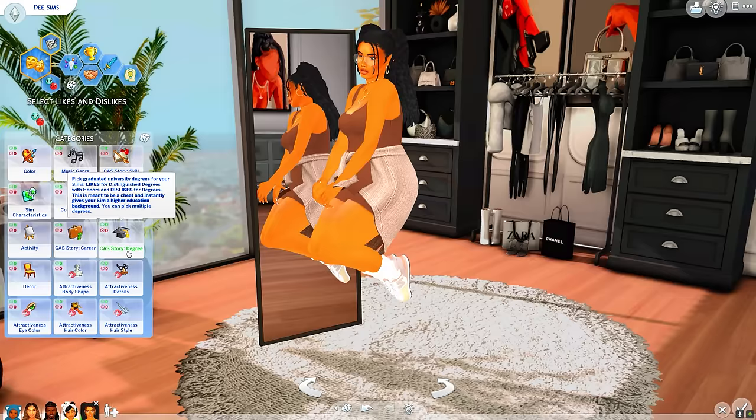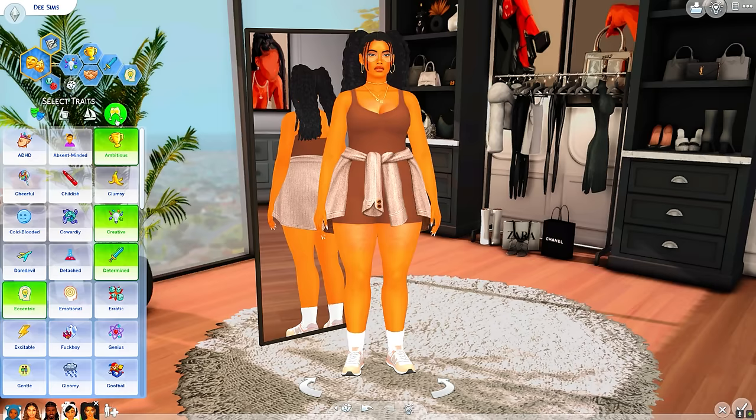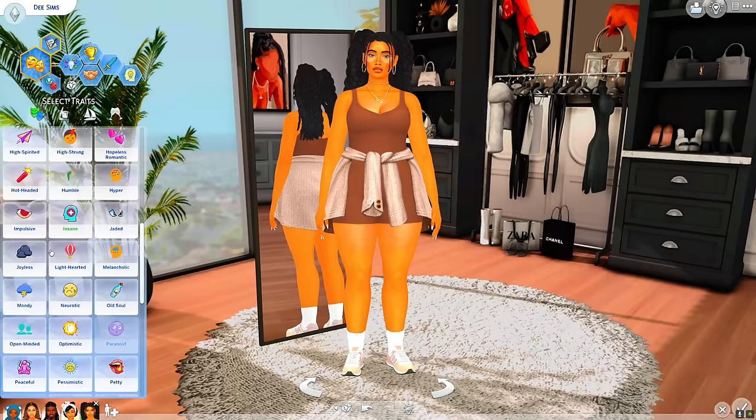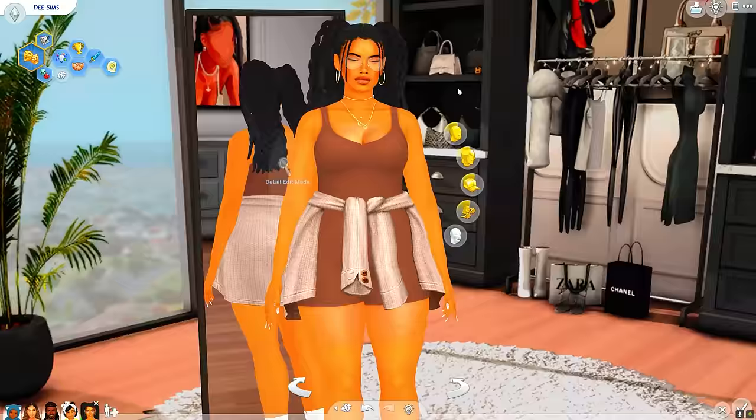Same thing with a degree — if you're making a Sim and you want them to have a degree without having to cheat everything in, you can just do all these things in CAS and it saves you a ton of time. And I get asked so much about all the traits I use because you can see I have way more than what's given in the vanilla game. I use all traits from Chingyu, and I will link the page for all the traits down below — they come with buffs, moodlets, and a lot of different things.